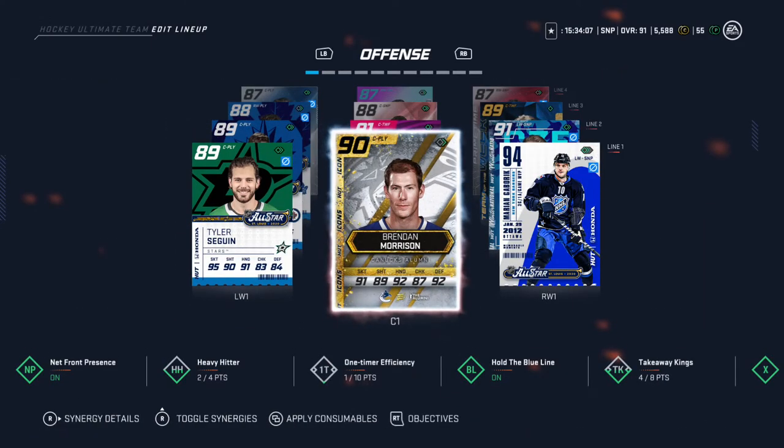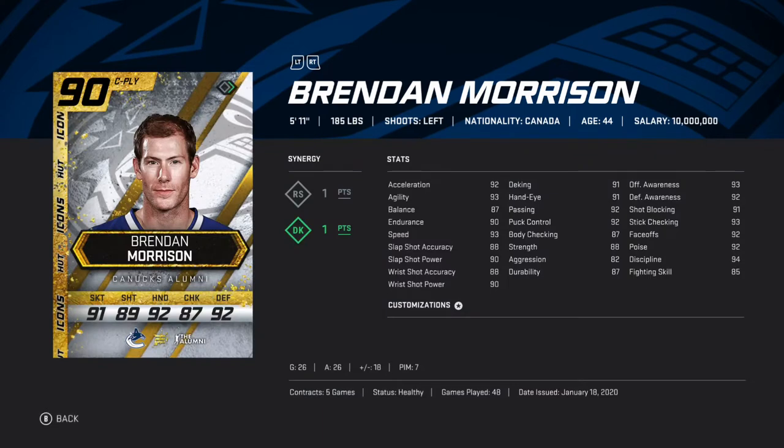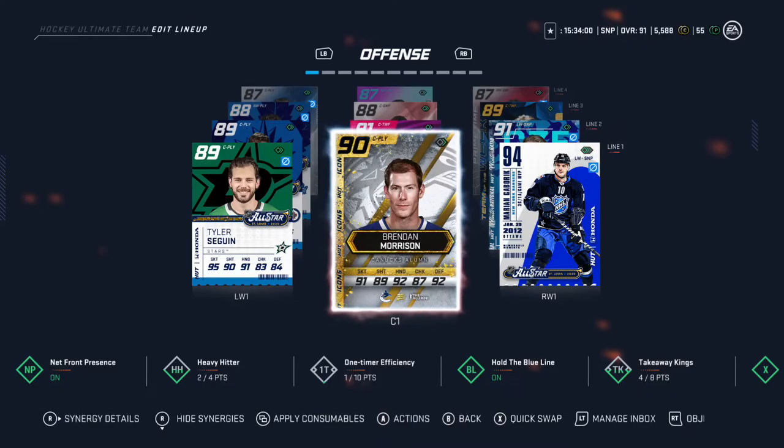Next up, we got Brendan Morrison. He's got 96 speed with 88 wrist shot accuracy, 92 face-offs. He's alright, could be better.